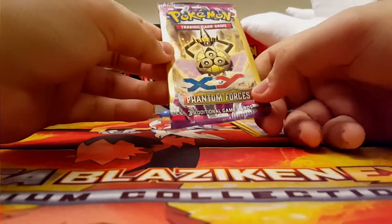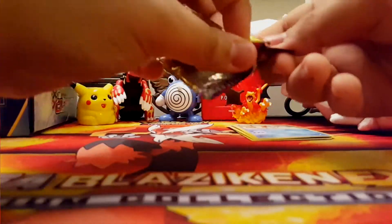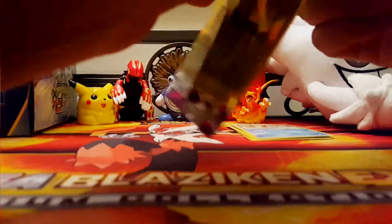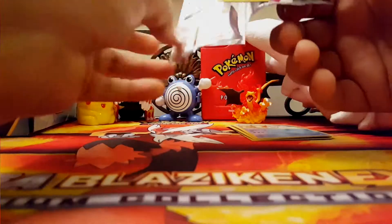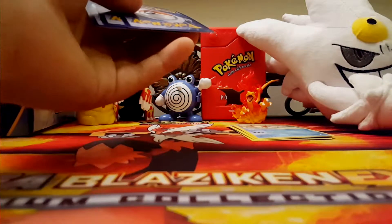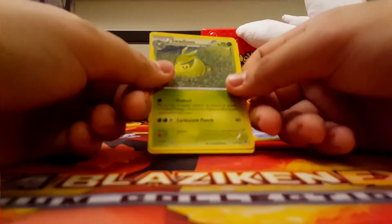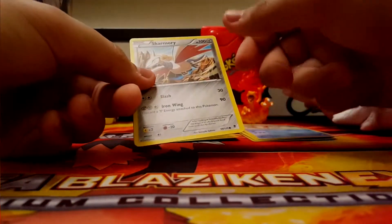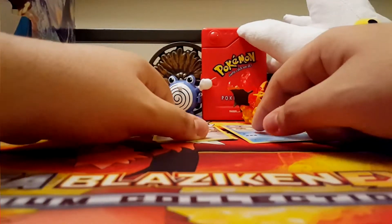Now for Aegislash — let's see what he could bring us. The last pack wasn't so good to us. I've been really wanting, I really hoped that I would get a bunch of Joltiks and stuff from this set, but haven't gotten anything. So we're starting this off with a Swabaloon uncommon, Skarmory common, and a Goulpin common. Yeah, two bad packs for that one.